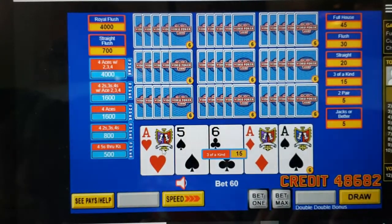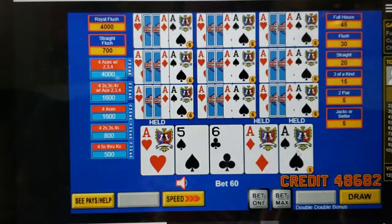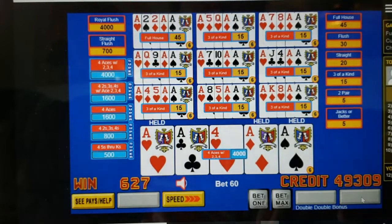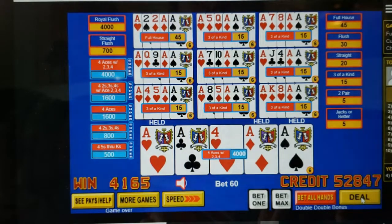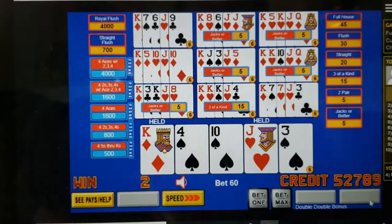I switched back to Double Double just because of the better payouts, and I switched to ten play to hopefully hurry it up and find a good hand. Here's a good start — we've got three aces dealt. Just four aces alone are going to be worth 1,600; four thousand for four aces with a kicker. Let's hope we get something good. There's one! Four thousand credits — four thousand dollars if you're playing dollars, a thousand dollars if you're playing quarters. Not too bad.